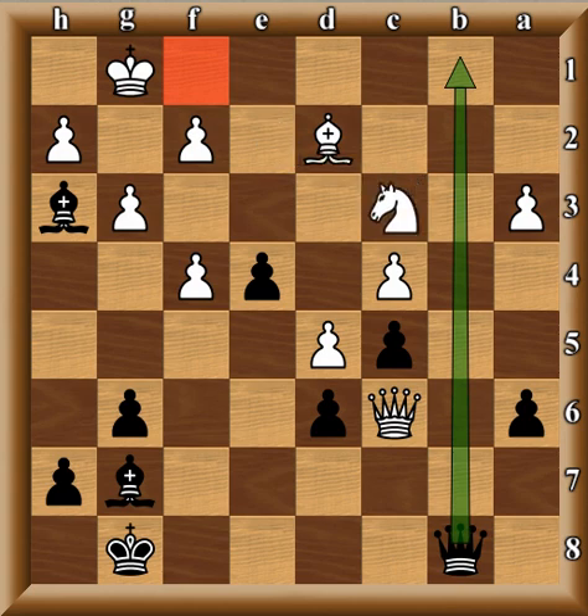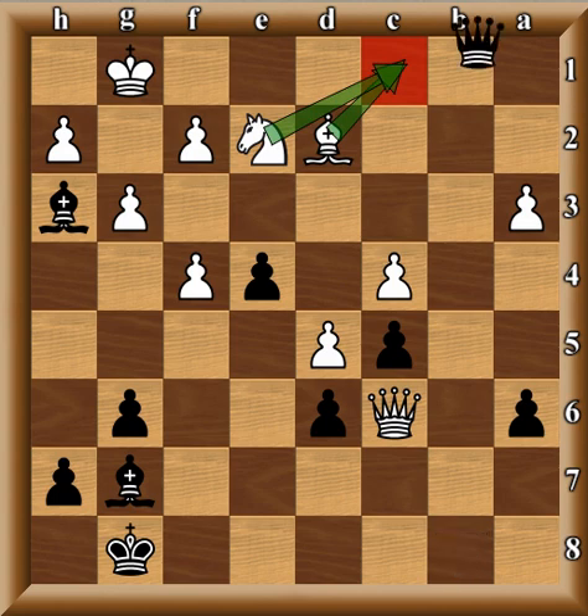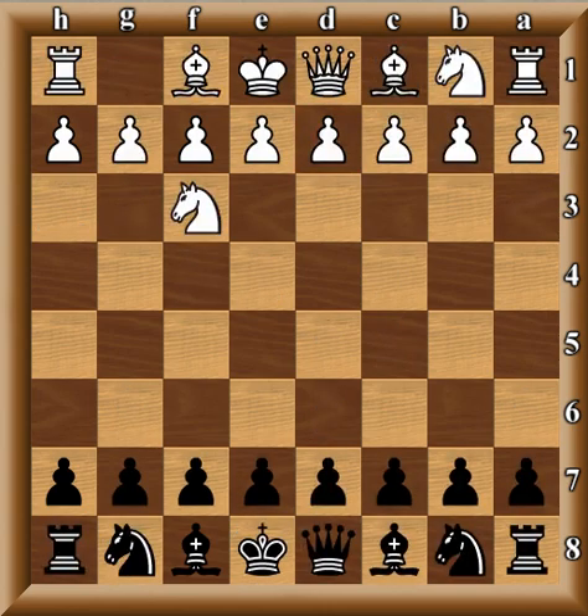After Queen b8, Benko must have been hypnotized by Tal and played Knight e2. Black is threatening to snatch the bishop since the knight is guarding that square, so he plays Ne2 — figuring that after check he can blockade on this square. Unfortunately after Queen b1, say Knight c1, then Queen c2 and now this piece is attacked. Say Queen e8, then Bishop f8 — there's really no rescuing anything. The bishop eventually has to move because not only is it threatened, but a simple Queen d1 leading to checkmate is threatened. Benko resigned.